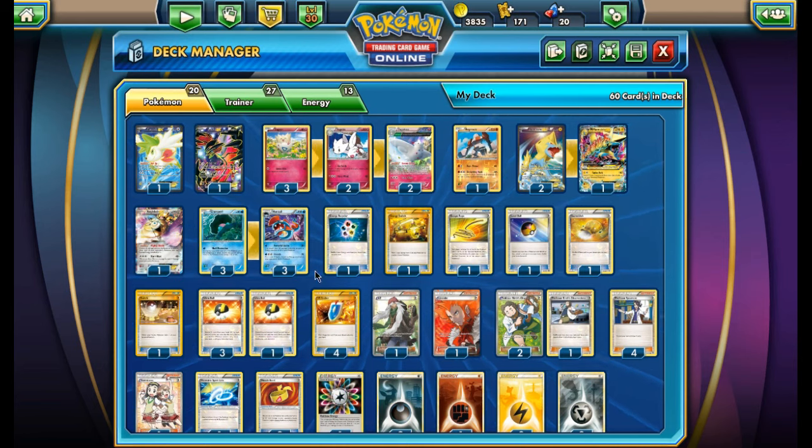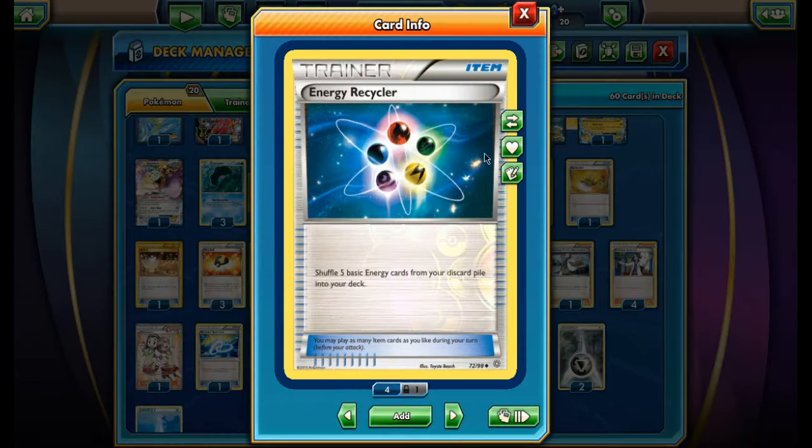For trainers and supporters: we have one Energy Recycler — if we can't get Mega Manectric going, Energy Recycler gets back our energies so we can reuse Togekiss to put them back into play and redo the whole combo.